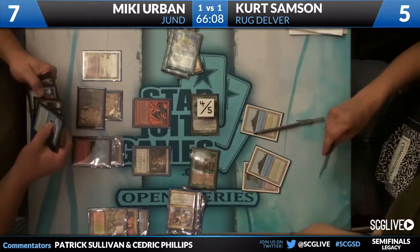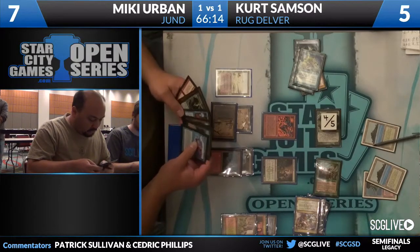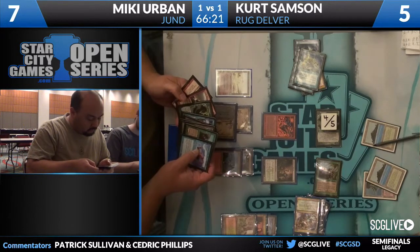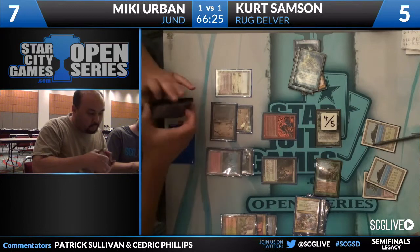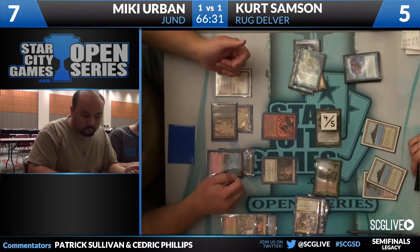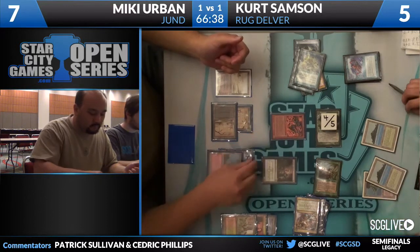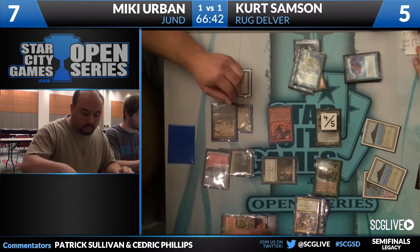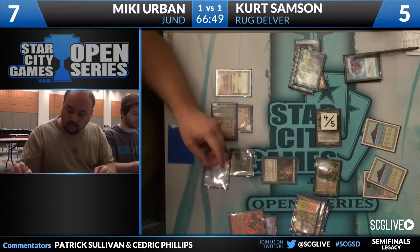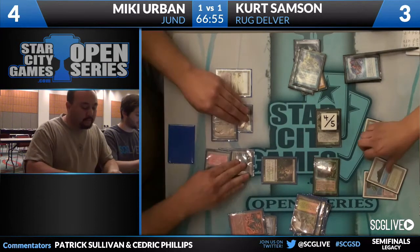Let's look at the graveyard and see the card types for Tarmogoyf — see if there's anything to make it not a 4 or 5. We have Instant, Tarmogoyf creature type, Rough Tumble as Sorcery, and Wasteland as a land. That thing's going to be a 4/5 no matter what — no way to shrink it. It's time to step in front. Next turn, if Kurt doesn't draw anything significant, he can still chump block Tarmogoyf, shoot with Deathrite Shaman again, and then go in with the same set of outs.